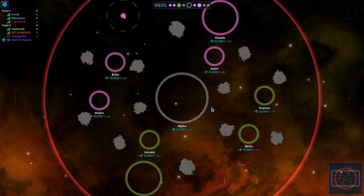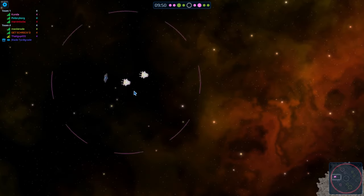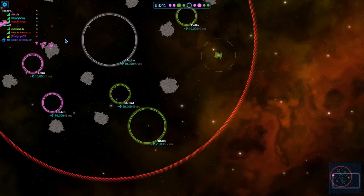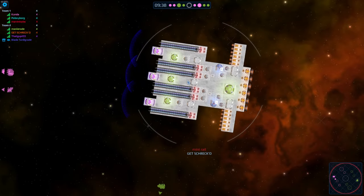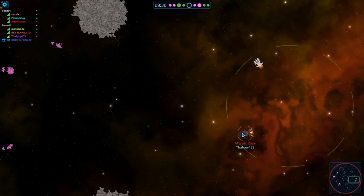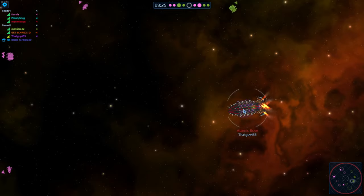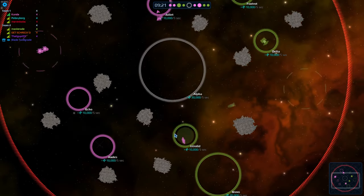All right, welcome back to Cosmoteer - we are going to be running some domination matches today. In the left hand corner we've got Kunda, Psilocyborg, and Marvin. In the right hand corner we've got Masquerade, Get Shreked, and That Guy 455. Get Shreked is the only one who's brought anything in so far - it's got an interesting railgun apparatus. That Guy bringing in a nuke launcher, all spiky - I like it, I'm going to give it an A for design and paint.